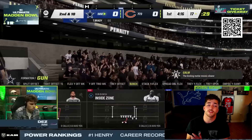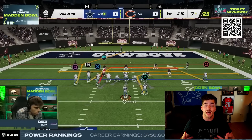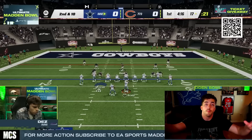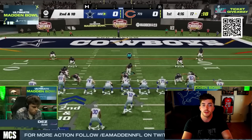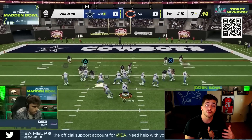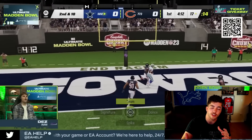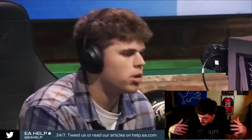The reason this gets hard is because, for example, in the formation Big Nickel Over G, this does come stock where all the adjustments allow you to put your safeties in these outside thirds. But whenever a formation allows you to make that adjustment, it means your slot corners can't be put into curl flats, and your safeties can't get put into flats. It changes a ton of your adjustments. Just look at Big Nickel Over G to make sure you don't change the packages at all and you'll be able to see exactly what I mean.